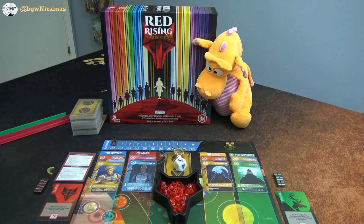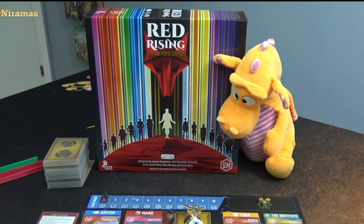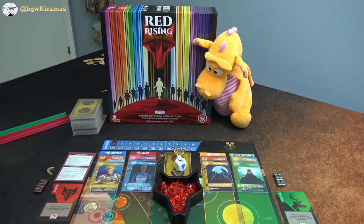Hello! Welcome to Boardgames with Nira Mouse. I'm Joseph, here with Draco, and we are excited to play Red Rising today — a game from James Degmaier and Alexander Schmitt, published by Stonemaier Games. We're going to do a two-player playthrough today to check this game out.